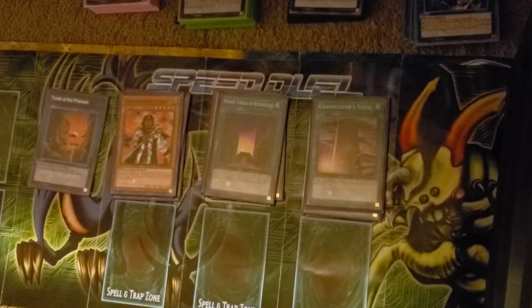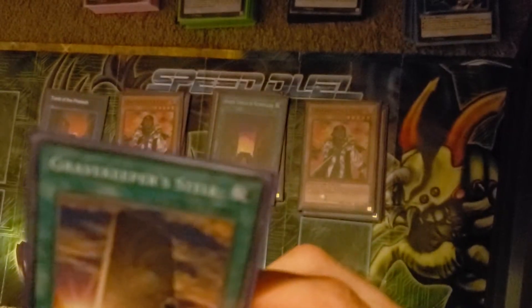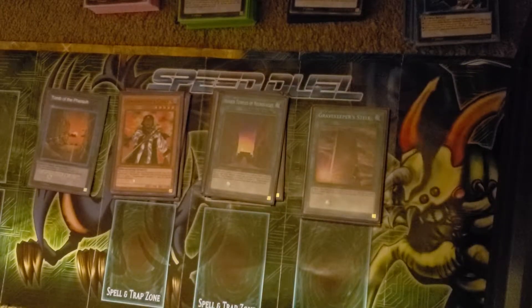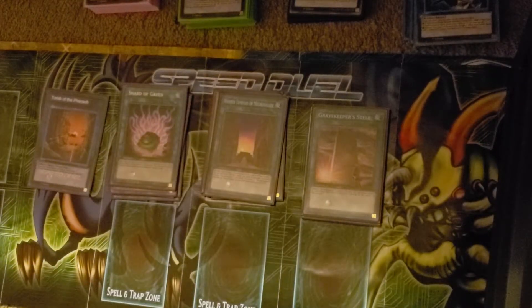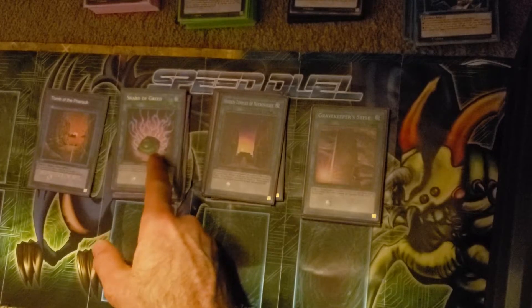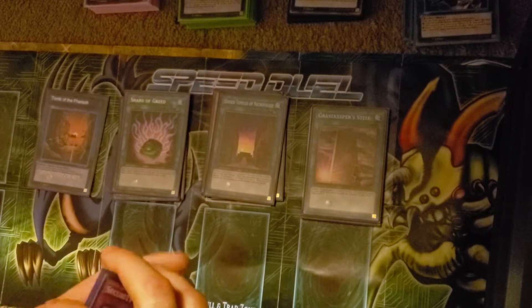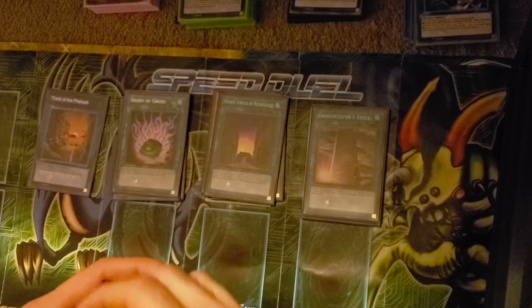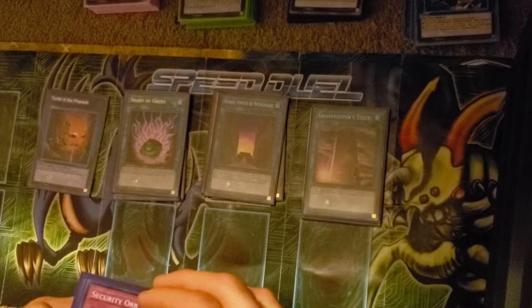Grave Keeper's Steel lets you recycle 2 Grave Keepers from your graveyard to your hand. I like it. And Shard of Greed — I would immediately replace this with a Wonder Wand, just saying. But Wonder Wand also means you have to get rid of a monster, and I'd rather keep them on the field long enough to become a tribute for the Oracle.